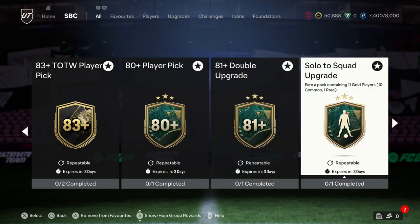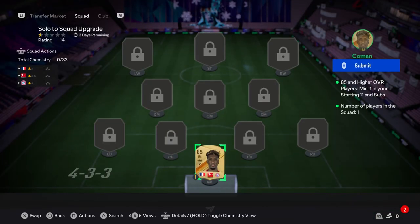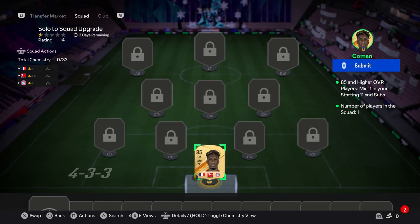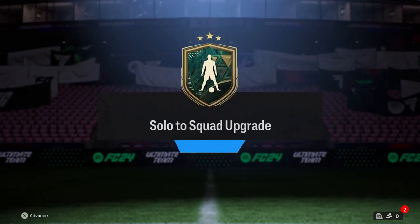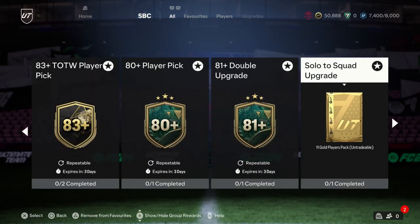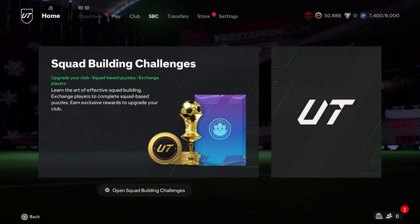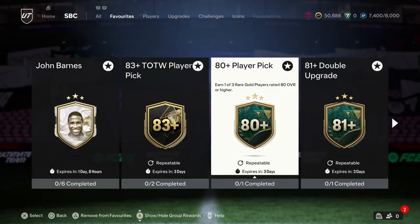So we could do a very good gamble - in this solo to squad upgrade you can choose one 85 that is very redundant or you don't want to use. Because this pack will give you 10 normal gold and one rare gold, which you can use in the 80 plus pick. So you get two options, and one will definitely give you an 85 or 85 plus. It's a great gamble that I would recommend everyone to do.